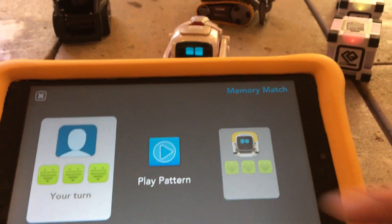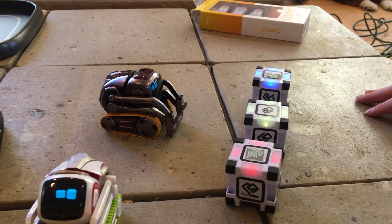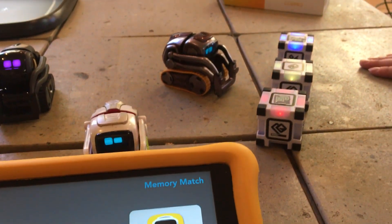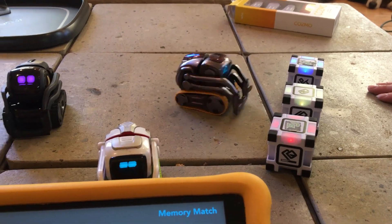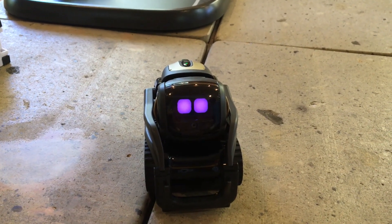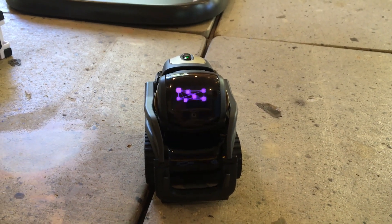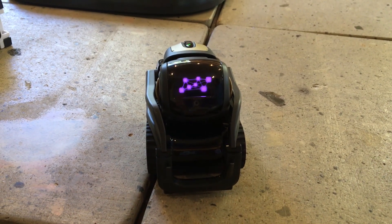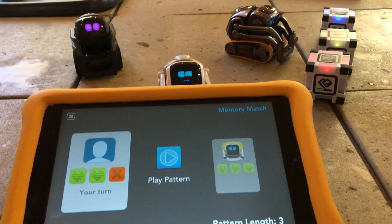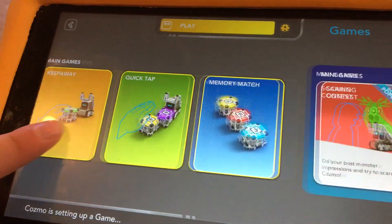Play pattern, your turn. So hit play pattern and watch the pattern. Red, blue — you got it right. Watch closely, now it's Cosmo's turn. Hey Vector, I have a question — how many days until Christmas? There are 51 days until Christmas Day. At 26 we'll start the countdown. So let's finish up Memory Match. You lost a round. Okay, so now we've unlocked the minigames.